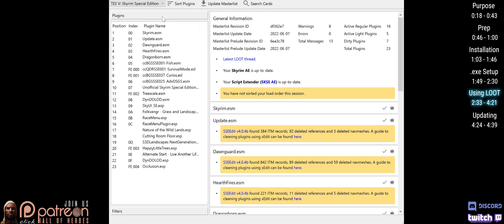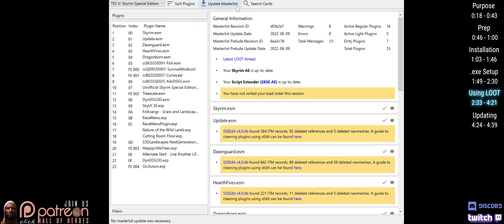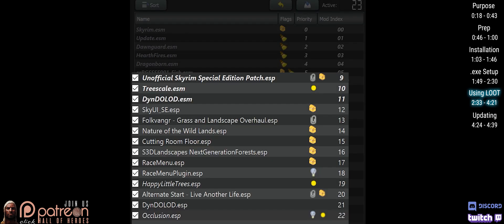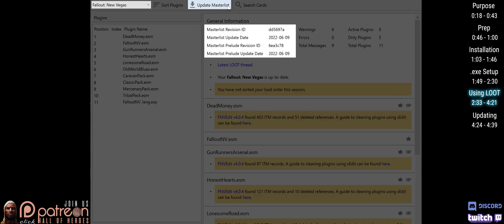The first thing to do after installation is to select the game menu and make sure the correct game is selected. After that, Update Master List. Updating assures that plugins will be sorted with the most recent information available. Whether or not an update was made is shown at the bottom left. Going forward, the Master List should automatically update upon launching Loot, but it doesn't hurt to do it again manually. Note that when the Master List is updated, your load order may sort a bit differently. Also, Master Lists need to be updated for each game separately.